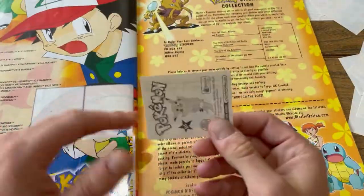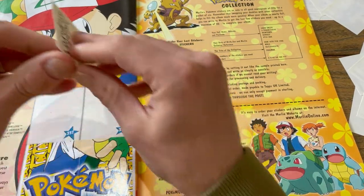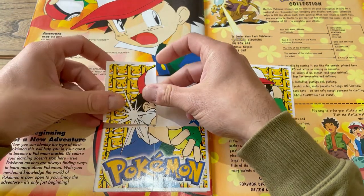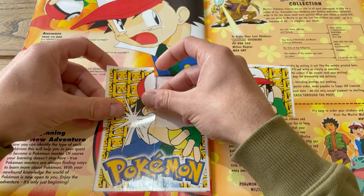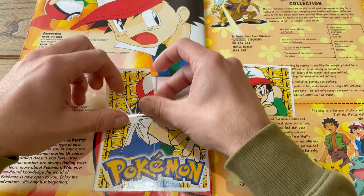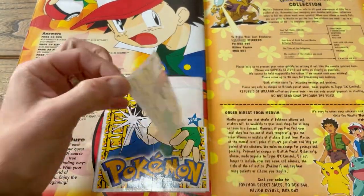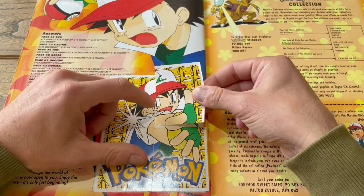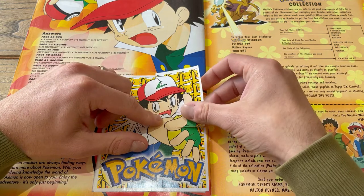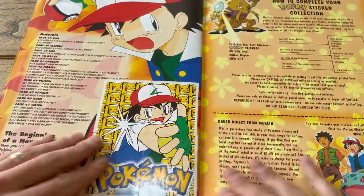We've got two more things here to add guys — 237 and 238 to complete the Ash sticker on the last page of the book. I'm going to try and line this up as well as I can. Voilà — Ash with all the Pikachus in the background. Number 238. There we go. Cool.